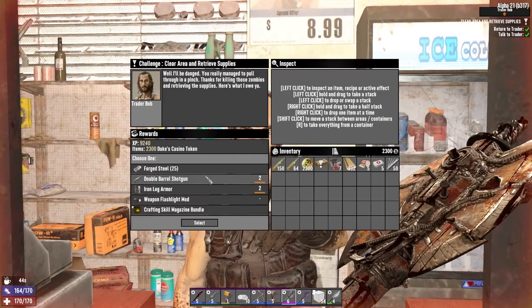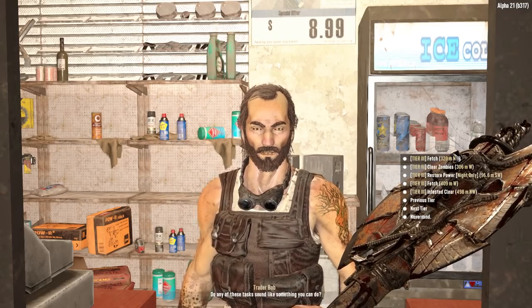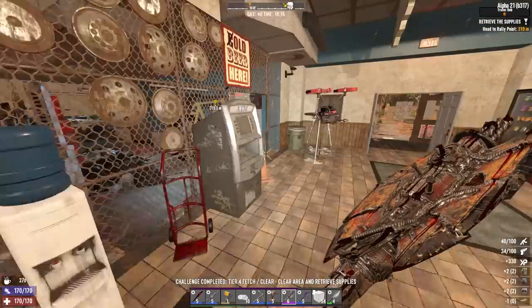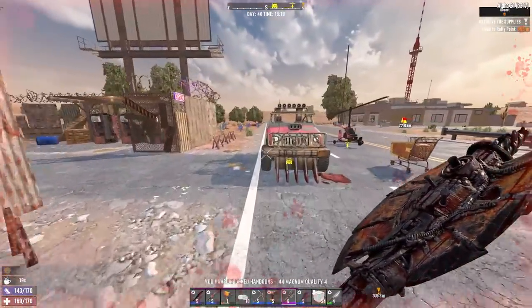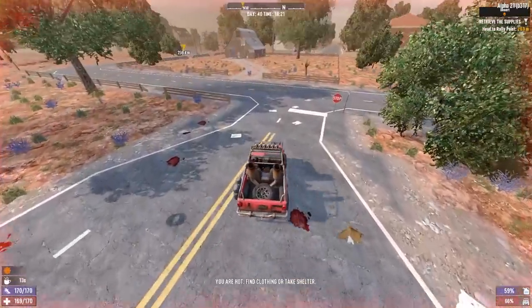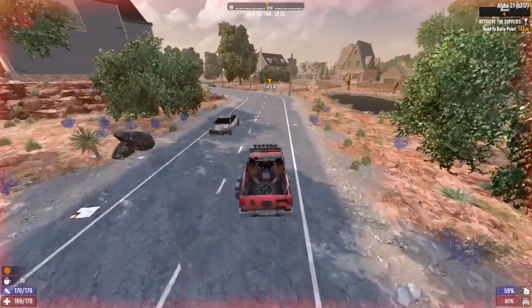Let's head back to Trader Bob. All prices are fair here for a tier 4. I guess I'll take the crafting skill magazine. He has fetches as well — that'll make it very easy. That's a fetch — you're damn right I'm gonna cheese them. I'm trying to unlock tier 5 so we can have some entertainment. I've done everything. I have all the items I could need, I just need level 6 versions of them. I have the auger and the chainsaw at home — I can make pretty much anything I want. The only real interest in this series now is just gonna be the tier 5 POIs.